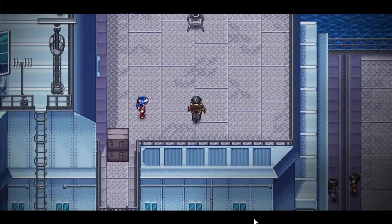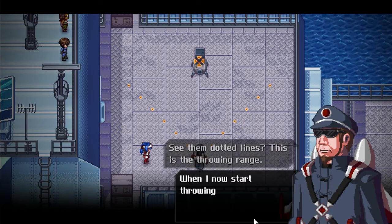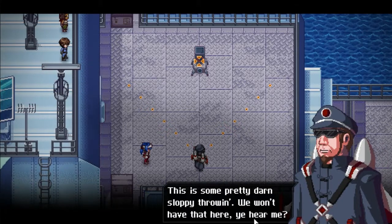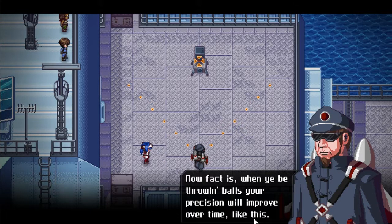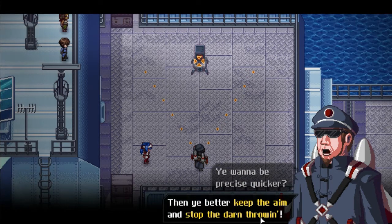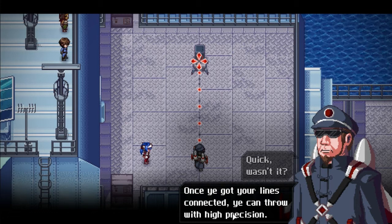I'll show you how it's done. Watch closely. See them dotted lines? This is the throwing range. When I start throwing them balls, they will be flying randomly in between the two lines. There's some pretty darn sloppy throwing — we won't have that here. The fact is when you be throwing balls, your precision will improve over time like this. But clearly this takes time. You want to be precise quicker? Then you better keep the aim and stop the darn throwing. Quick, wasn't it? Once you've got your lines connected, you can throw with high precision.